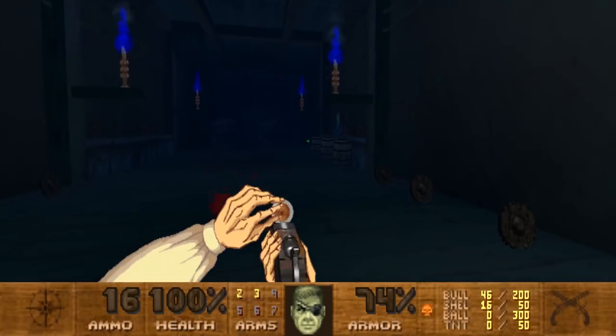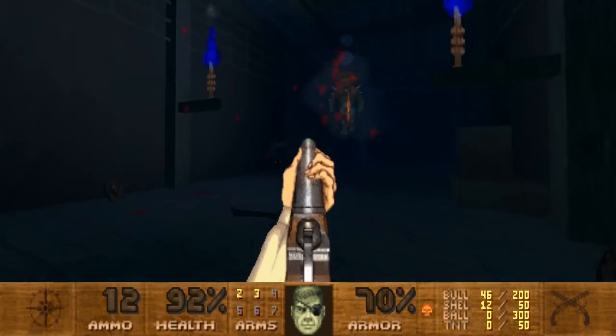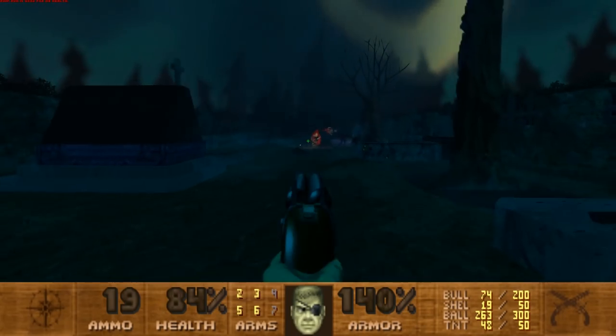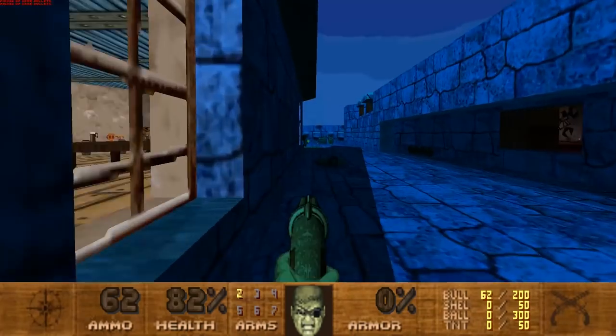I was actually really surprised at how good some of the levels look as well. The sunken ghost ship area is actually kind of spooky, and the cemetery is also really atmospheric with great lighting and fog effects. Levels at night time have been given a sort of bluish hue and it's definitely very appealing visually.